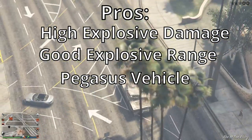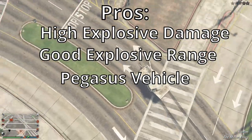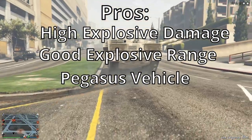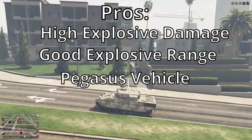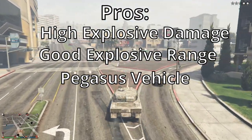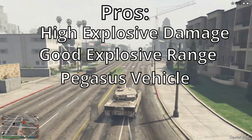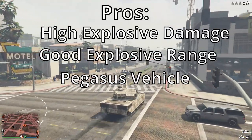Second pro: good explosive range. Shooting from afar, the explosive radius is pretty OP. From that clip where I was shooting at a helicopter, it went pretty far — and even that gives you a hint of how far it can go. The blast radius is pretty strong really.